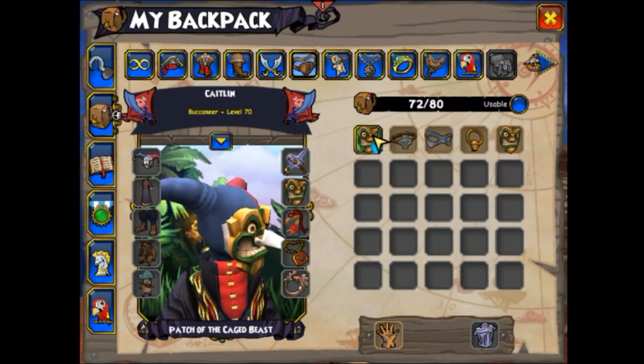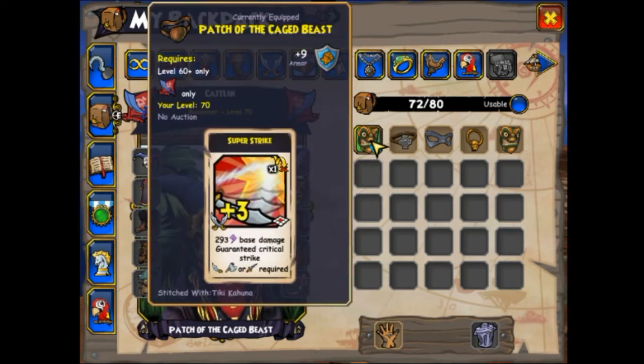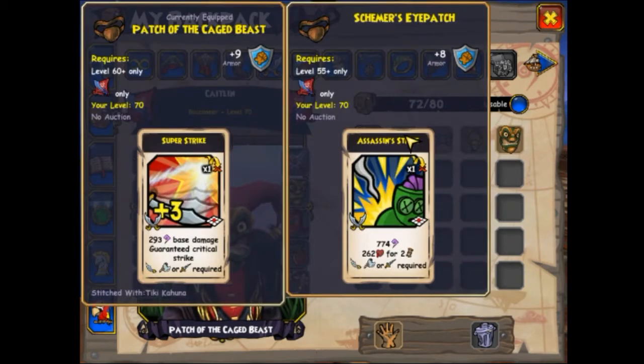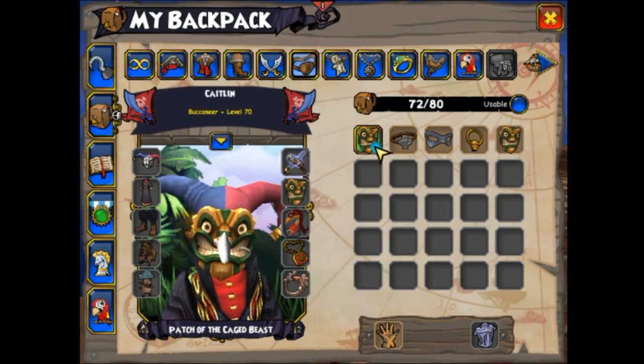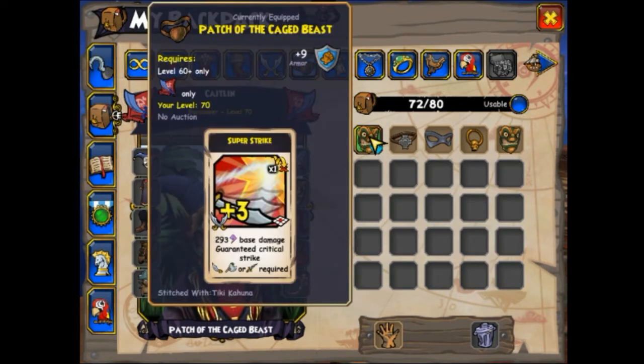For the eye patch, you got a couple of options: you got the Melee Super Strike, you got the Shooty Super Strike, and you got the Assassin Strike eye patch. I like to use the Melee Super Strike. I like Super Strikes in general because they tend to lead to more chains than other attacks. The reason why I like the Melee one better is because it's better late game than the Shooty one, since you do a lot more moving around later in the game and that's when I start using my Super Strikes more. Any of these eye patches will do.